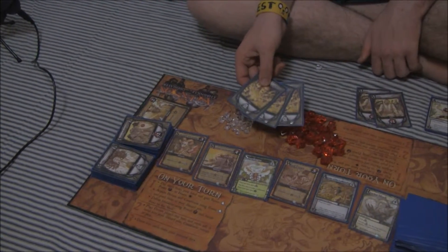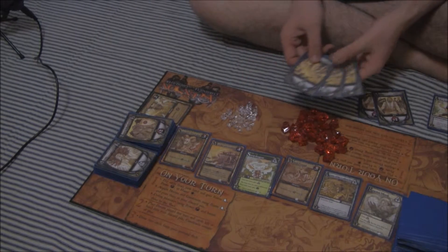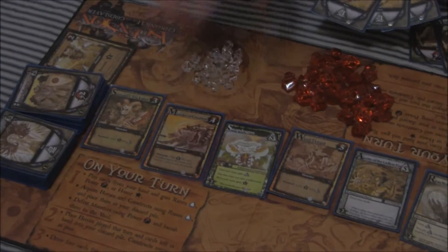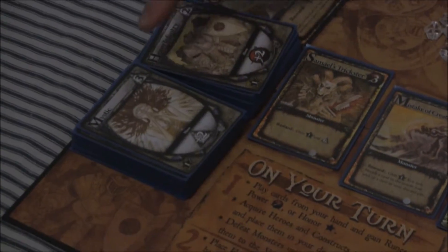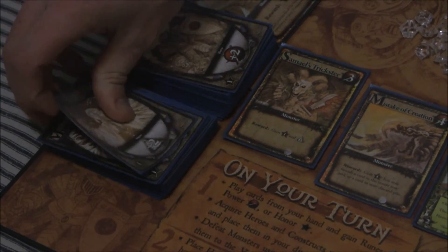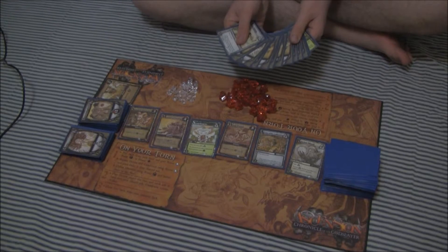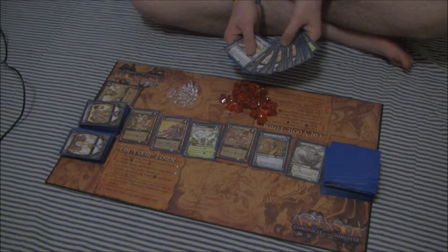I also have three apprentices to use. These three apprentices will produce three runes, and there is nothing in the center row I can buy with three runes, so I can either acquire a Heavy Infantry or a Mystic. In this case, I will acquire a Mystic. Now that my entire deck has been used and sent to my discard pile, I will shuffle my discard pile and it will become my new deck.